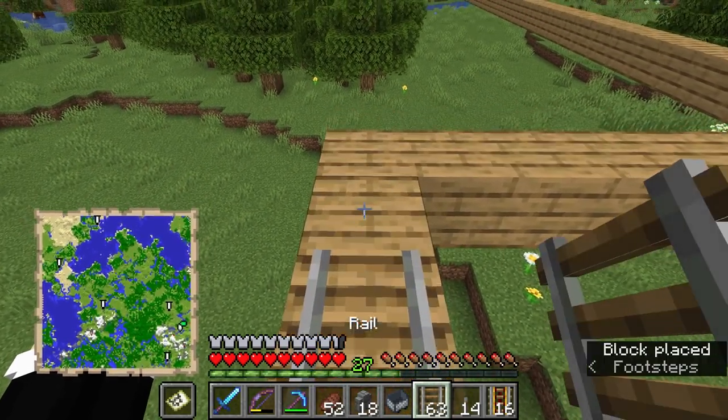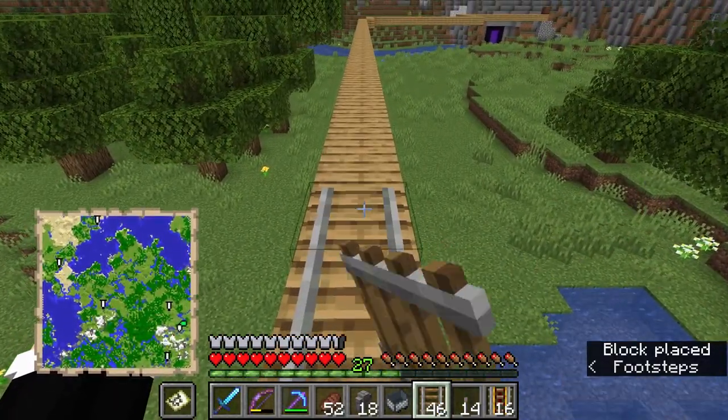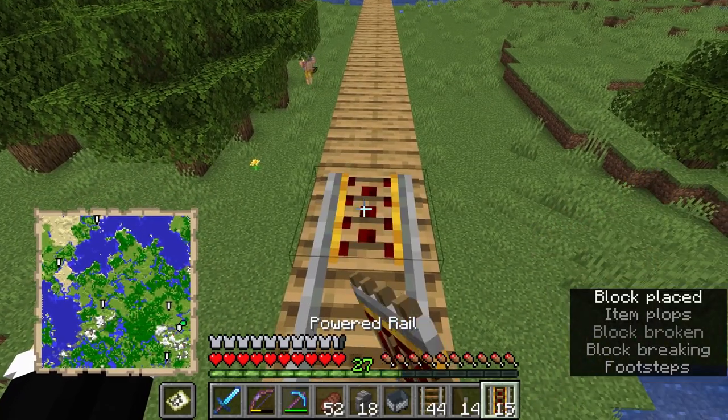Continuing to lay the remaining track — counting out rails and placing powered rails at every 20-block interval to maintain speed all the way. There was a skeleton nearby we didn't want to get too close to in case he shot and knocked me off the elevated track. Counting carefully through each section, placing the powered rail at the right intervals as we push toward the destination.